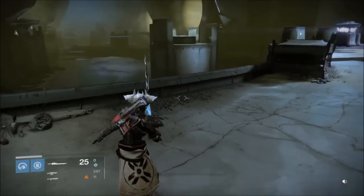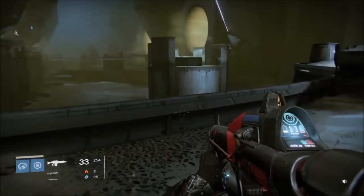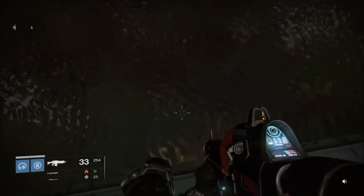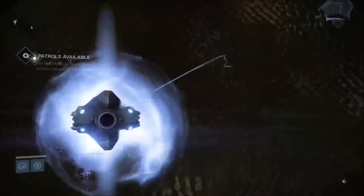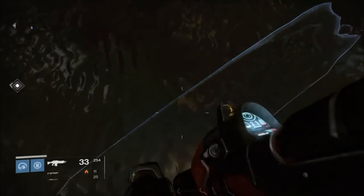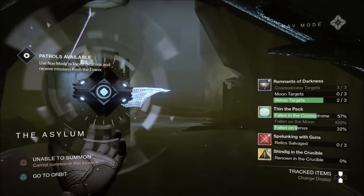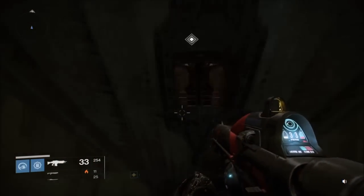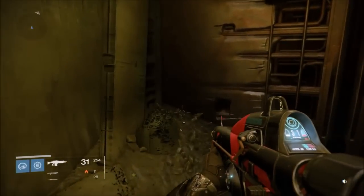If you wish to stick around and find a fragment in here, I'll show you. Jump here and bring up your ghost — you'll see that. Then turn around, jump on this platform, jump over here, and the fragment will be sat there for you.